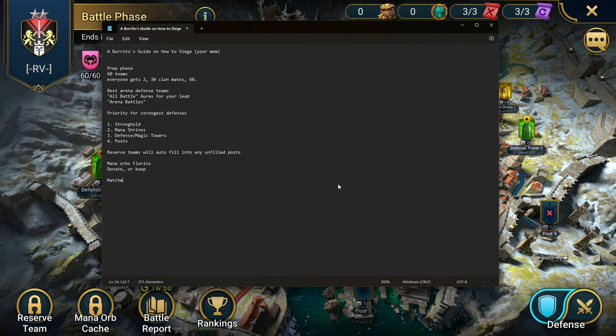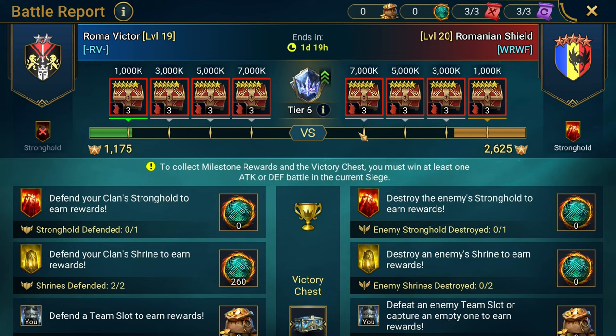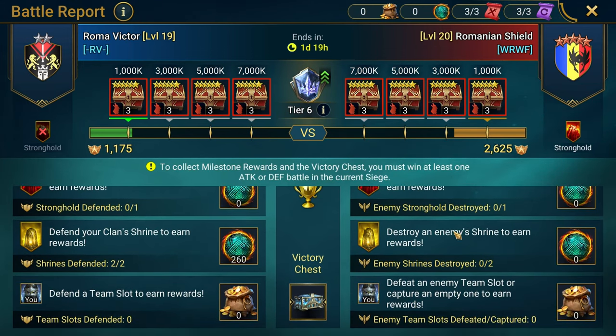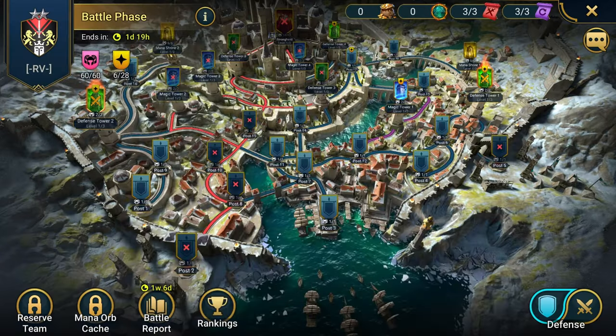When it comes to matchmaking, it's based on CBC. From what I've seen on Discord and in chat, it's based on the average of your last four CBC performances. They take that average and pair you accordingly. So we got matched with Romanian Shield — it's not easy because we just got paired with guys who are crazy and absolutely demolished us right at the start.